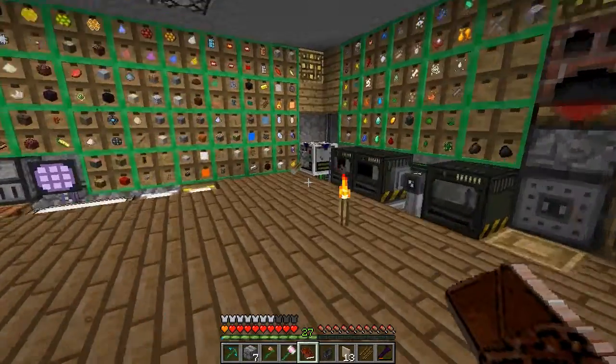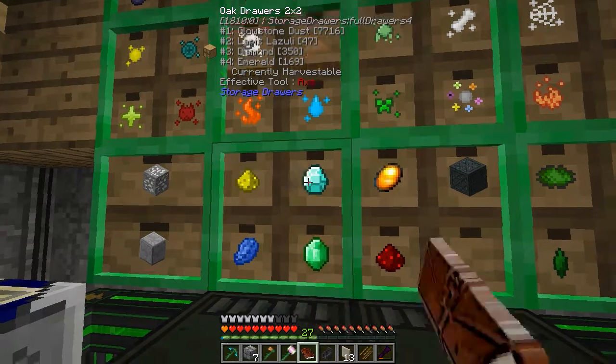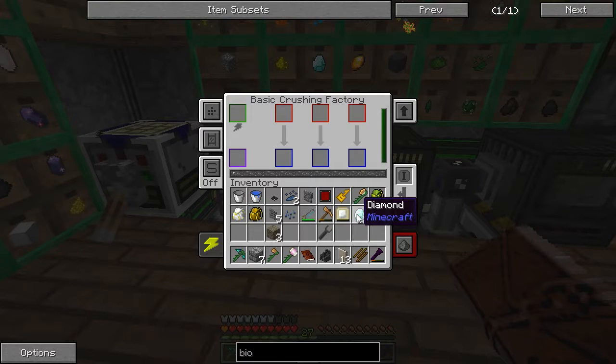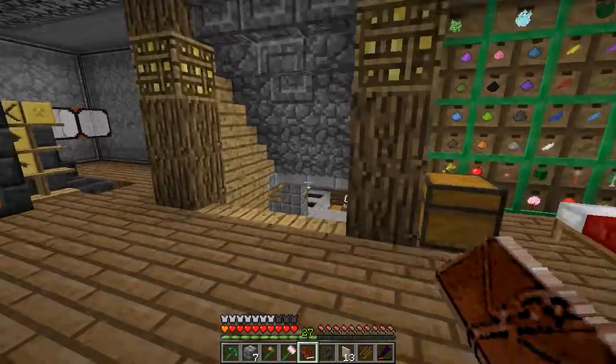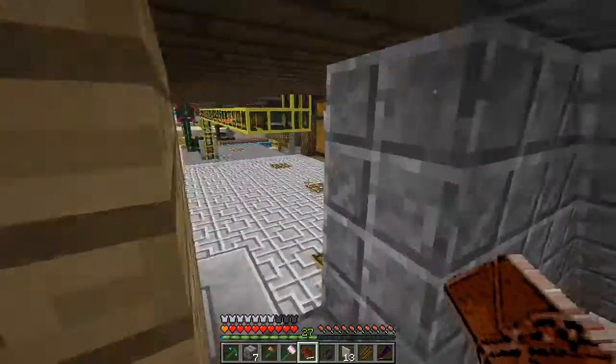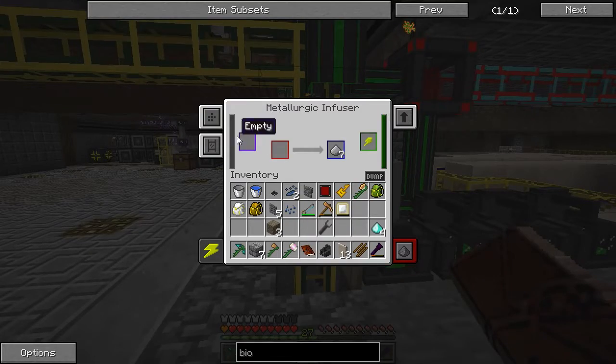We just put the Osmium Seed in the Metallurgic Infuser and we need some Diamond Dust. That's nice and easy. Let's grab some Diamonds - I'm not sure how many I'm going to need. So let's throw these guys in here and grab some of the Dust. Let's grab it before the AE2 system grabs it. I've got three. So let's get down there now - hopefully I haven't got any coal left in there. What have we got in here? It's empty.